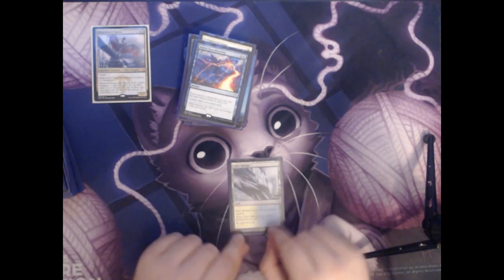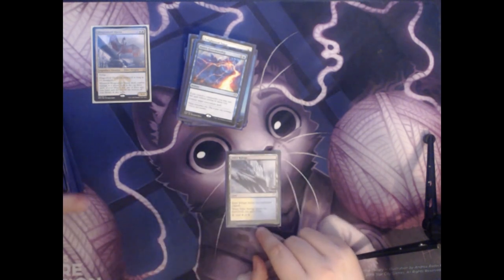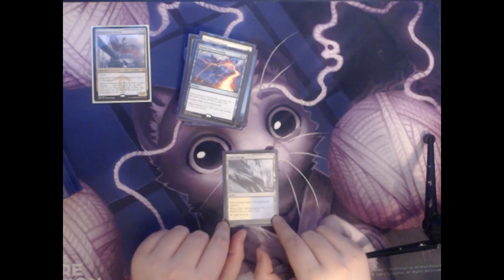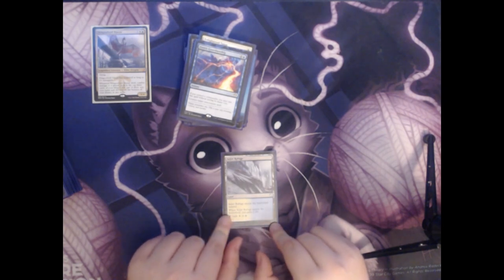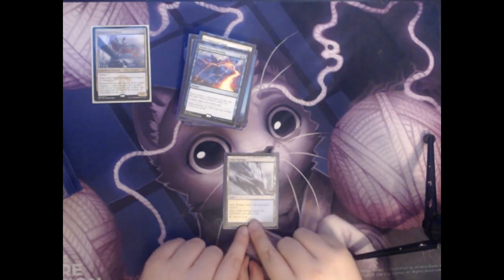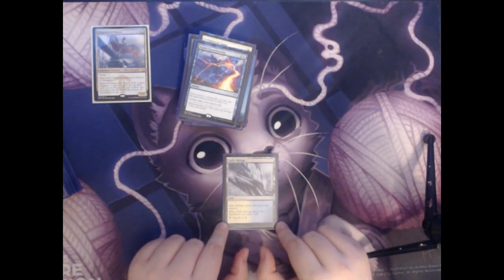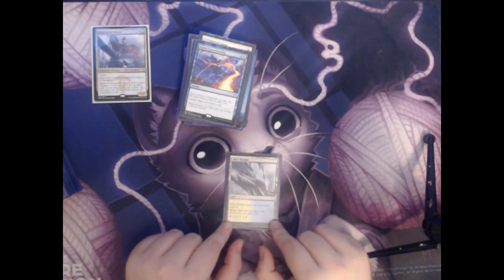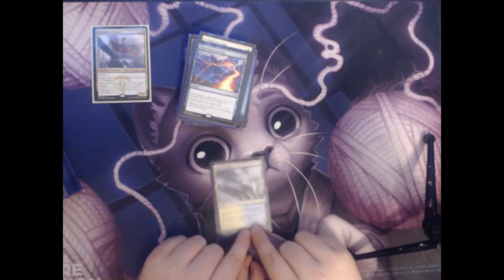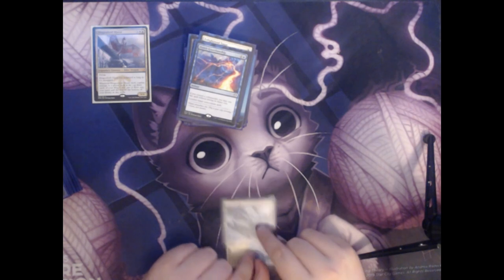Next up we have Sejiri Refuge. It enters the battlefield tapped, however you gain one life, and it taps for a white or a blue. There aren't too many dual lands in this deck that always come in tapped, but I'm not made of money, so I don't have all of the ones that come in untapped and have to play a couple that do always come in tapped — just for the sake of my wallet.